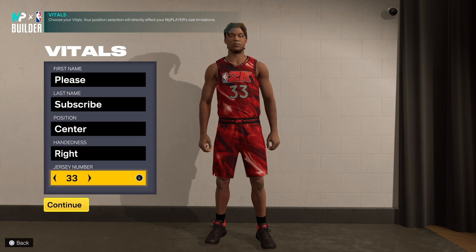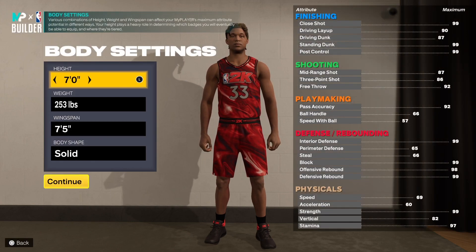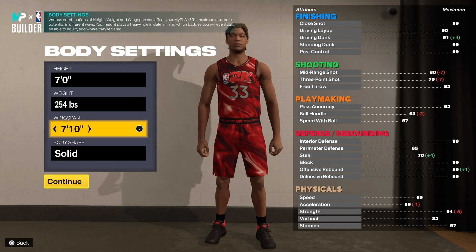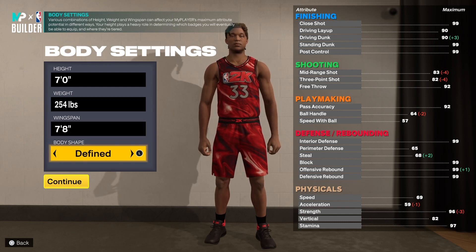My 6'11 2-way stretch 5 is a demon, but he's not the best 5v5 popper build — this right here is. You want to go 7 foot, and I'm going to tell you why. 254 for the weight, 7'8 wingspan, and for the body shape I went fine.